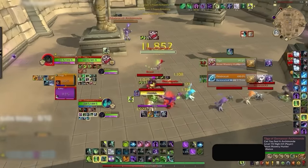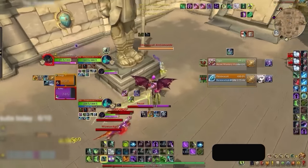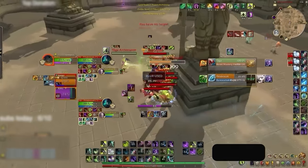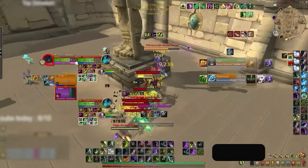So if you see the Vengeful Retreat, Immolation Aura, Fel Rush combo, you should try to run as far away as possible, as although the kill window is powerful, its window is very tight.